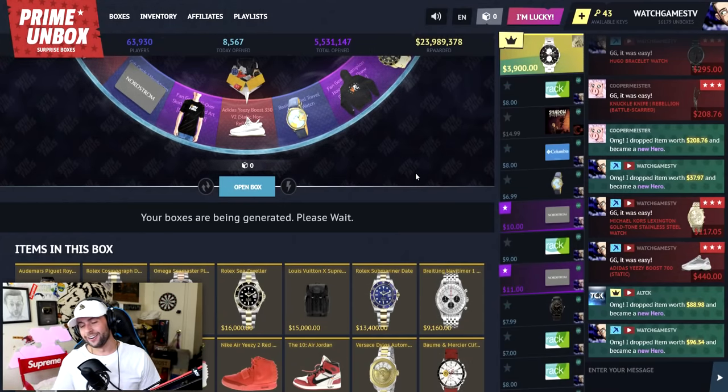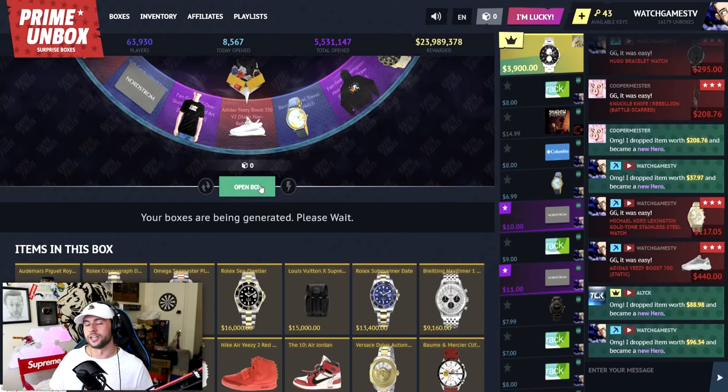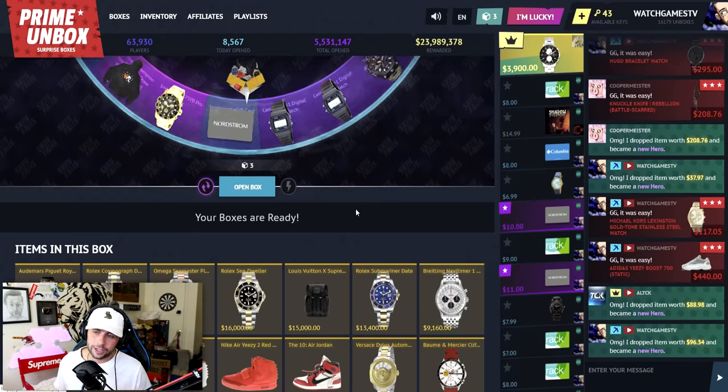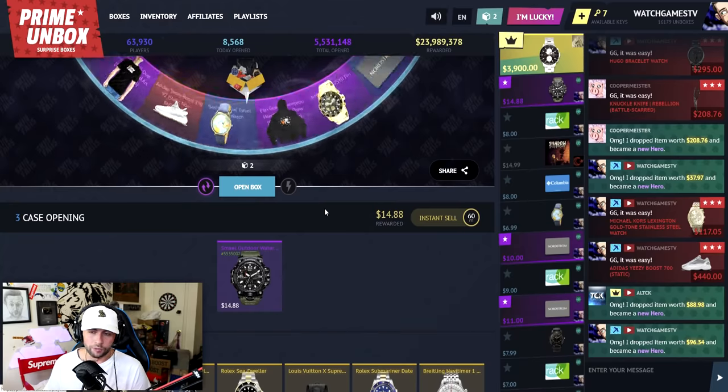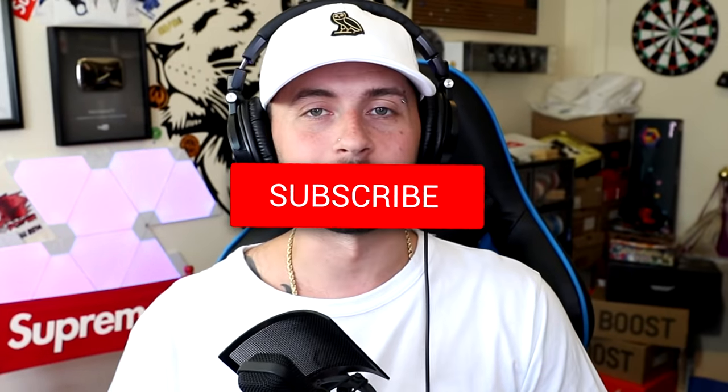That'll be the last cases, guys — I hope you enjoyed this unboxing. I got some cool stuff but most aren't my size, so I'll sell for cash. Thank you to Prime Unbox for sponsoring — they provided about $1,000 and I deposited $2,000 myself. We did okay, though luck hasn't been on our side. Smash the like, check out the Discord in the description, and remember you need an Op Skins account verified and you must be 18 or older. Open cases responsibly — peace out, love you all!